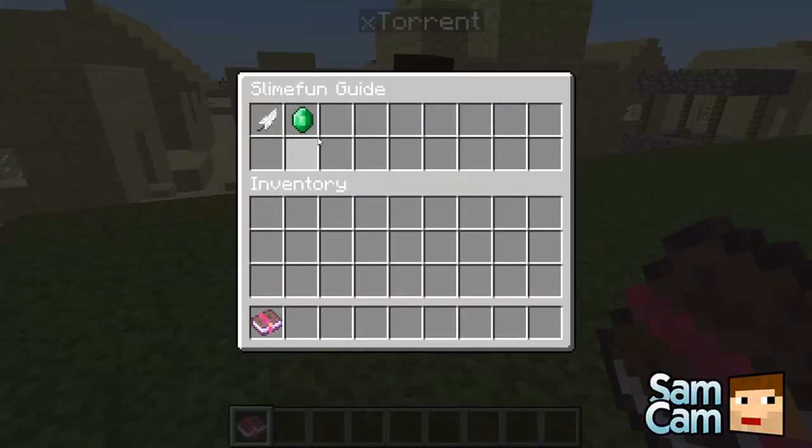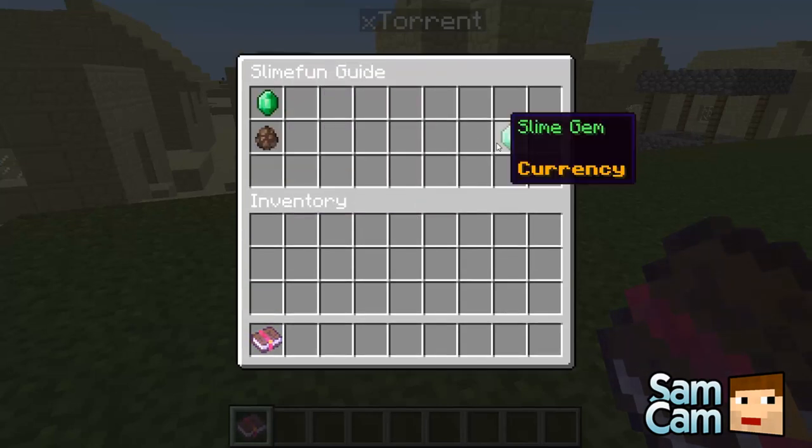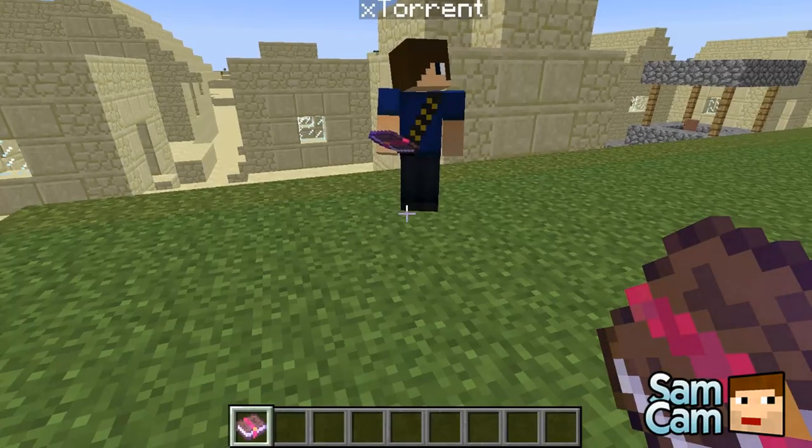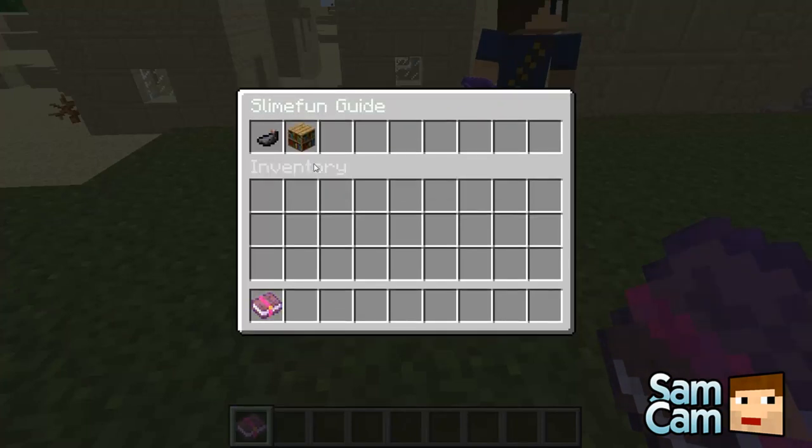If we right-click that we get some information. On the right we have Christmas and gems — it tells you a bit about the currency, so the slime gem is a currency and you get that for completing quests. But we're interested in the basic tinkering to start off with, so we hit the feather and we get two things: the ink of knowledge and the bookbinder.